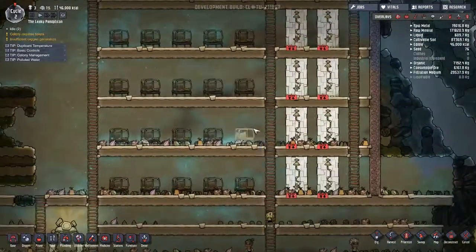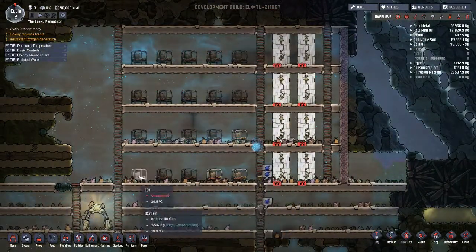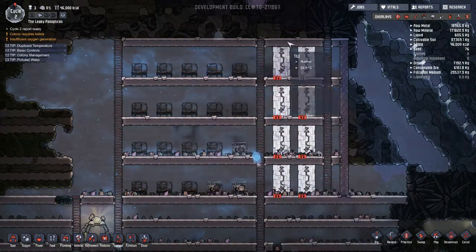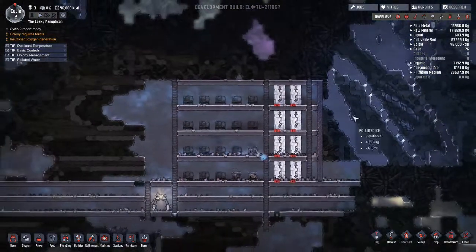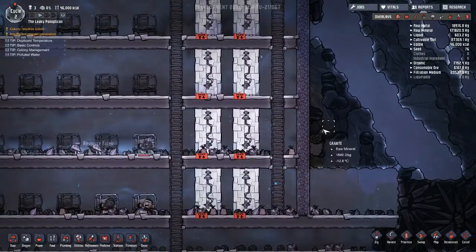If we're going to have 20 dupes, we could have five beds each level, four levels. I said 10 showers before, but since we have four levels, it'd be eight showers. That's pretty good. Here we're basically at the end of our biome.